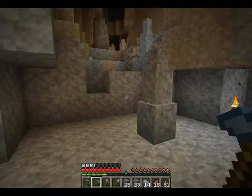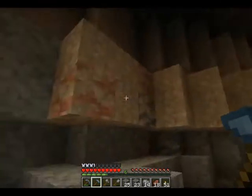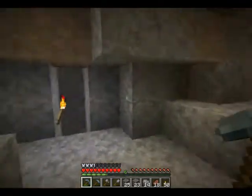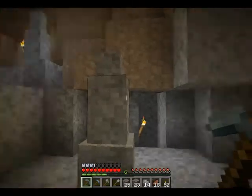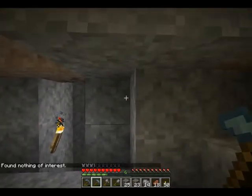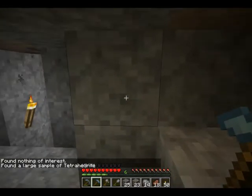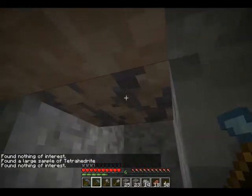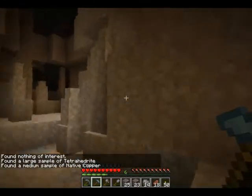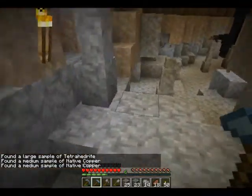I'm going to mine this out and see how much we get. I mined everything out that was showing and it really wasn't much — only four blocks of copper, two and a half stacks of tetrahedrite. There's definitely more here — there's a block right there, and more copper also. What I'm going to do is continue with my method — I'm going to keep going up, because just finding and mining some ore shouldn't change our readings too much.